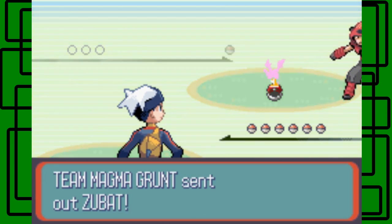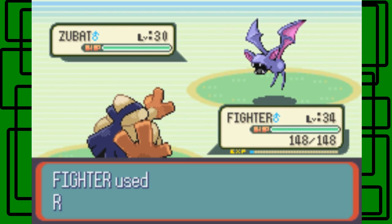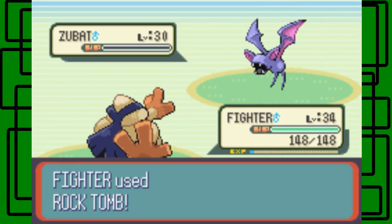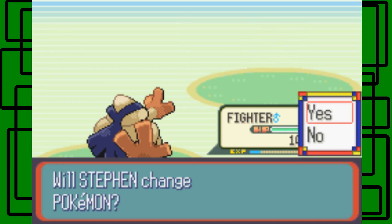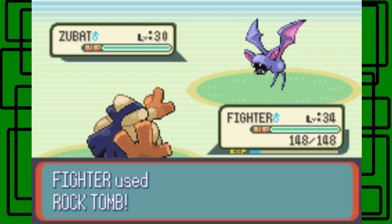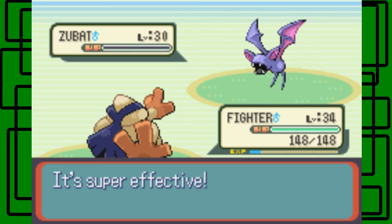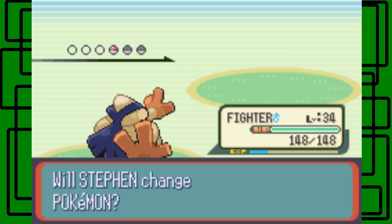This is a Team Magma Grunt with a Zubat. Let's go for Rock Tomb — it's always super effective. The Zubat was level 30 and male. He has another Zubat, so we use Rock Tomb again. And he has a third Zubat too — wow, okay. He had three Zubats.